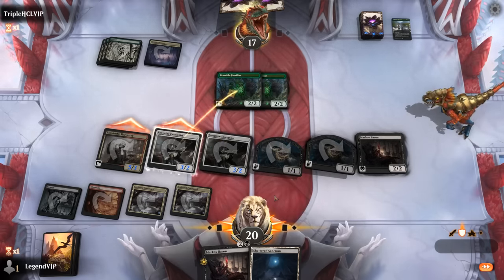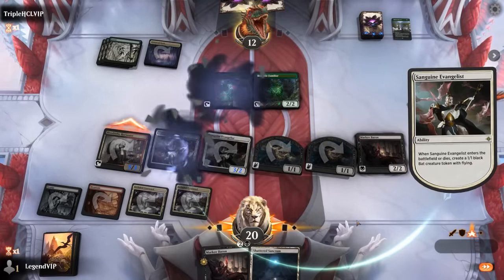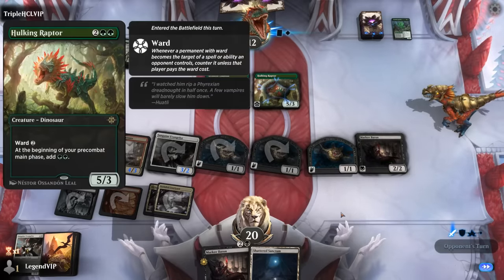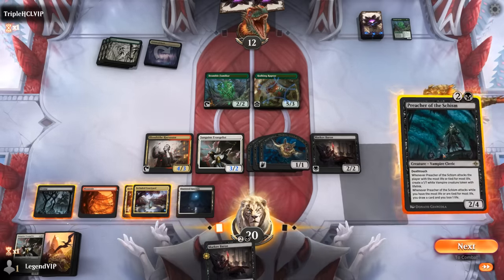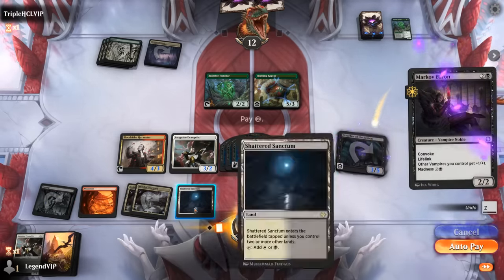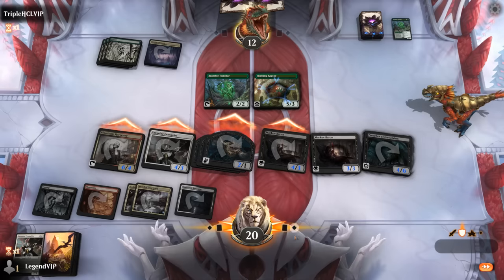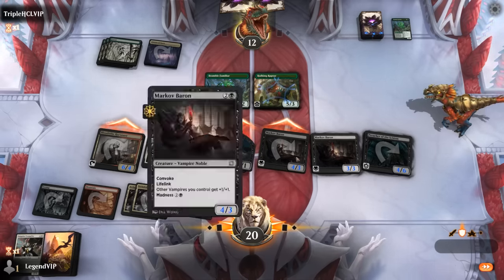If I had Voldaren Estate I could make a blood token cheaply and Madness once again, but this time we've got double Courtyard. Hulking Raptor — that's fine. We can play Preacher and still Convoke another Baron, then probably attack all out. Nothing too fancy going on here, just a solid curve-out draw putting the opponent under a lot of pressure and making good use of Convoke.